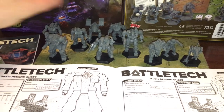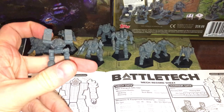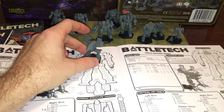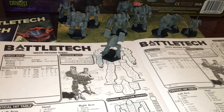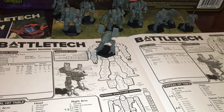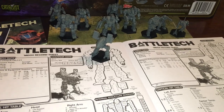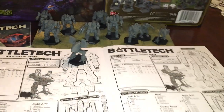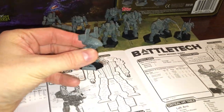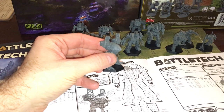Now we have the Catapult, and I've got to do a little hot water surgery to fix that missile pod. The Catapult — at least the C1 — is our first dedicated support mech. A support mech is a machine that wants to hang back and support with long-range missiles or long-range autocannons. It wants to get into position, fire away, harass the opponent from long range, and if engaged, get out.